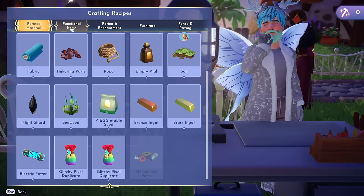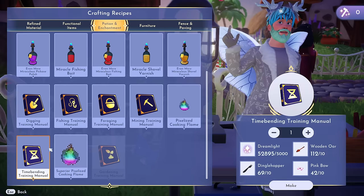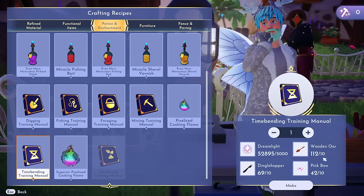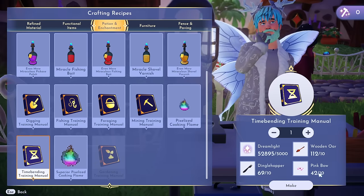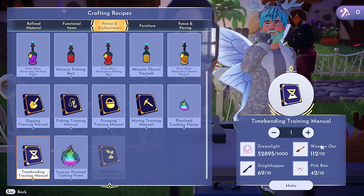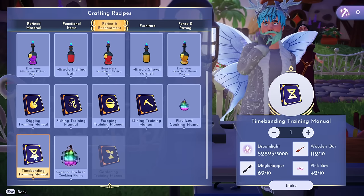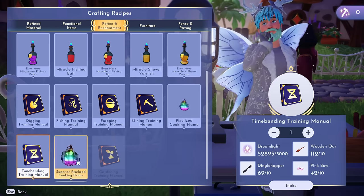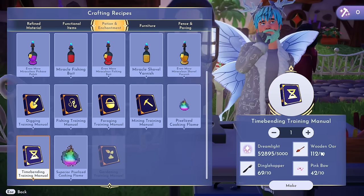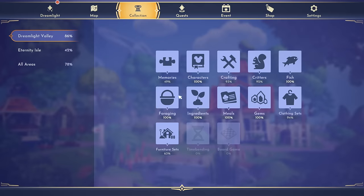Let's go take a look at the time bending manual. If you go over to Potions and Enchantment, it's right here. It's going to cost you 5,000 dreamlight, you need 10 wooden ore, 10 pink bows, and 10 dingle hoppers. These are the things that are most difficult to obtain — they can be very grindy in the beginning. The time bending manuals are pretty costly to make, but you can actually get these items easier.